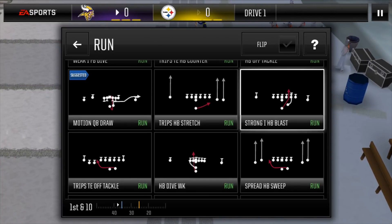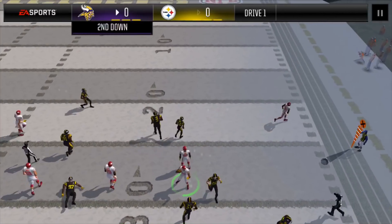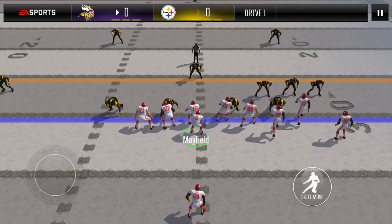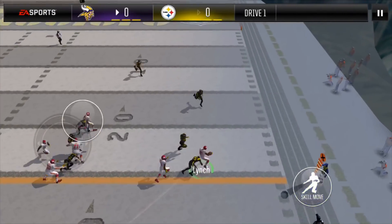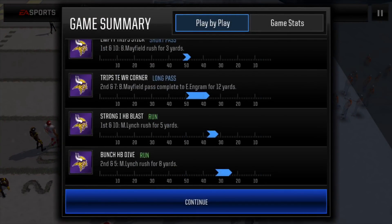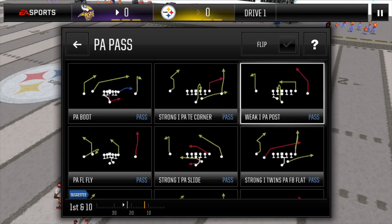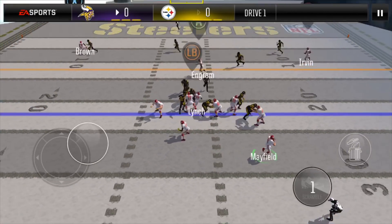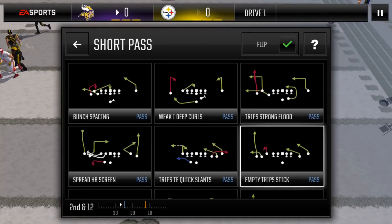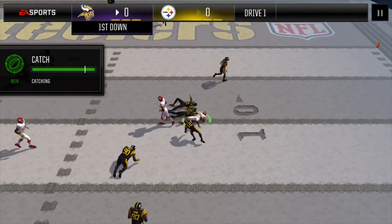Now we are going to go strong I halfback blast, bust this to the outside — tried to get a truck, couldn't quite get one, up for a 5-yard gain. 2nd down, we go bunch halfback dive, my favorite 2nd down run. It's counter-breakable, we bounce to the outside and get up for the first down. Now we're going to look at our film, see what we can recycle, and we go back to weak IPA post. The defensive tackle's block shedding was a little too high, so we go back to empty trip stick — zone coverage, look for the halfback, hit him, and we're up for the first down.